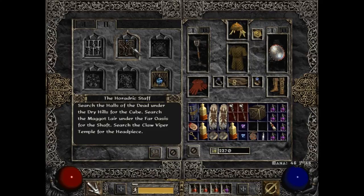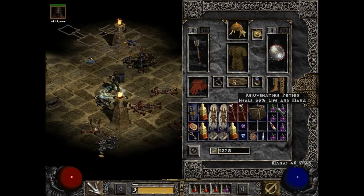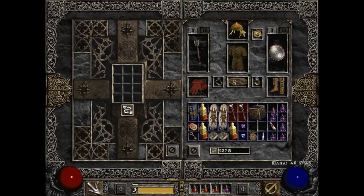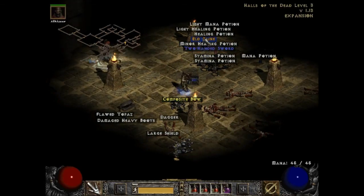Quest log - I found the cube, still need to find the other stuff. Now it's time for some crafting. You right-click the cube, put three things in - like three rejuvenation potions - hit transmute, and now I have a full rejuvenation potion. It heals 100 percent of my life and mana - it's the ultimate oh-shit potion. I'm going to be keeping this in my inventory at all times. The cube takes up four spots in my inventory yet inside it there are 12 spots - it breaks the laws of physics.